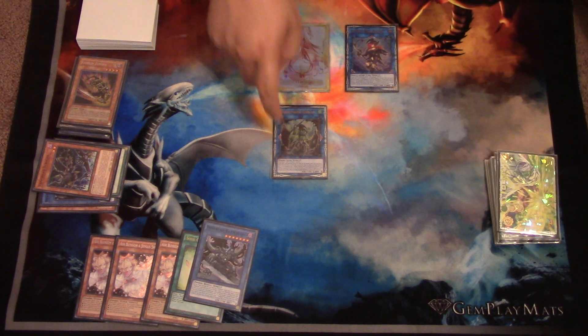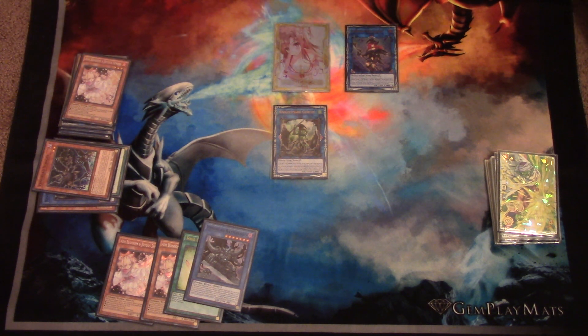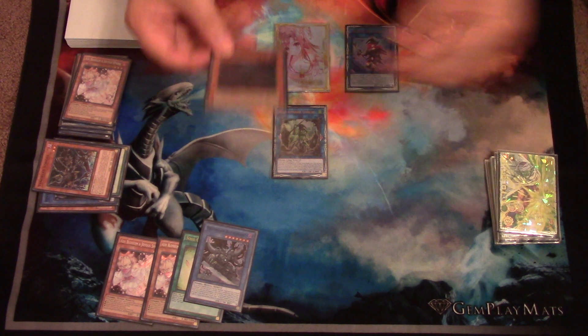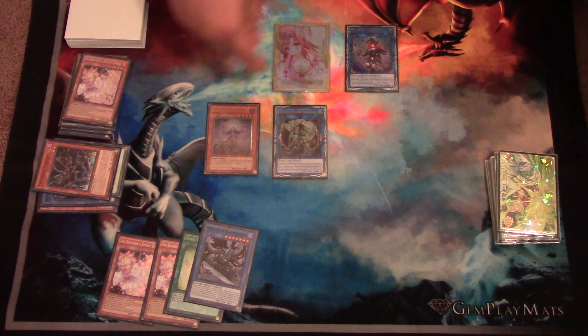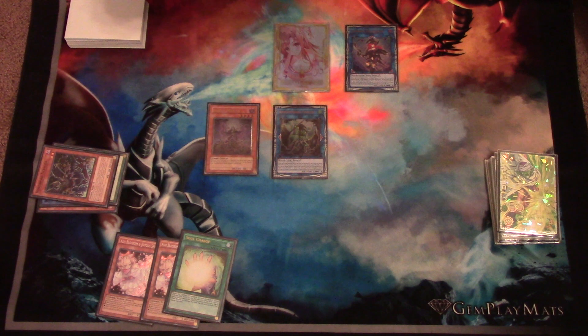From here, your Goblin Zombie is going to activate. This is where your first random discard comes in — and I think this is actually the only random discard you need. Random Discard, and then Goblin Zombie's effect will activate to net you a Zombie Master from your deck to hand. Now from here, you use the additional Normal Summon from Nightmare Goblin to Normal Summon your Zombie Master from hand. Activate the effect of Zombie Master — you discard the Ritual Monster you added off of Battle Lord and you're going to bring back your Goblin Zombie.